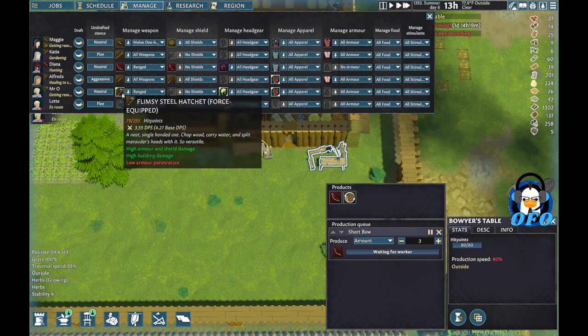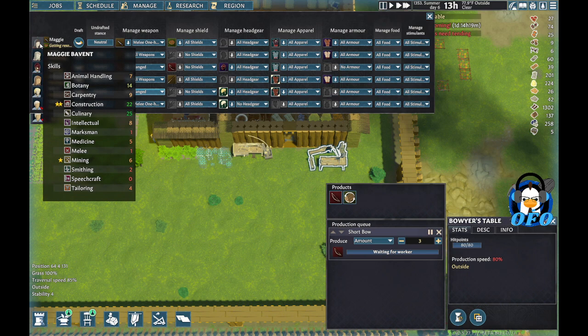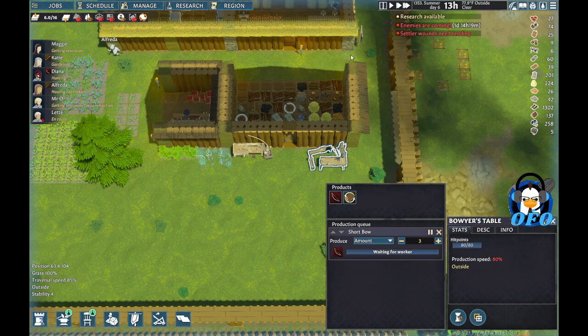Mr. O doesn't have a bow, which we'll have in a minute. He can drop that item and get ranged, and she can grab that. Maggie, do you have any marksman? Let's get you on ranged - you can drop that shield. She is going to use shields; you are going to use no shield. And then I'm going to hope that this is enough to survive the attack.